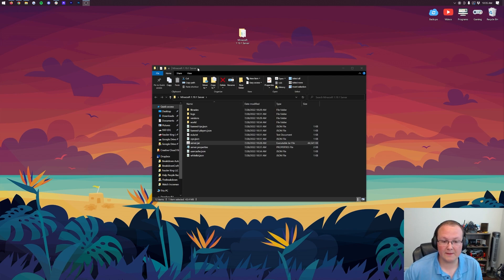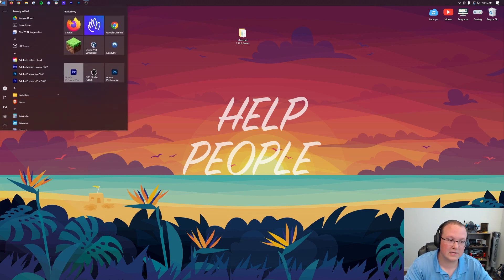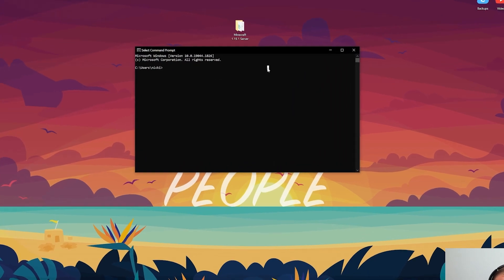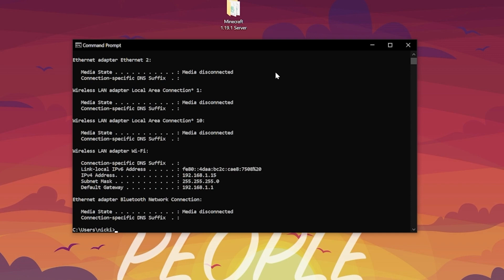We can also close the Minecraft server folder because it is time to port forward. To do that, open the Command Prompt — click the Windows icon, type 'CMD,' and open the command prompt. In the command prompt, type 'ipconfig' and hit Enter. We get a lot of information, but we're looking for two specific things: the first is our IPv4 address.